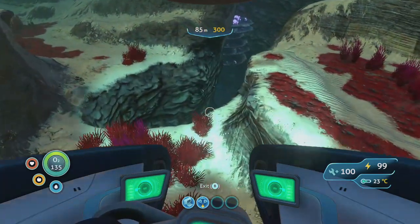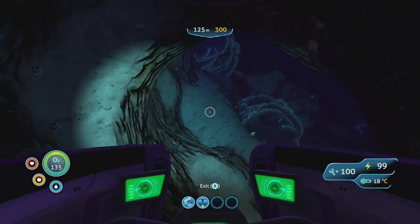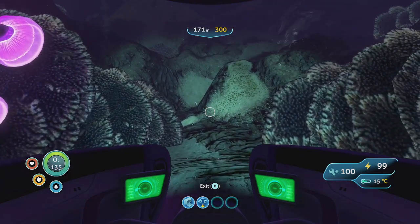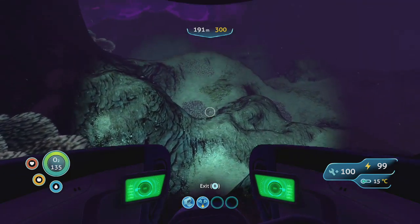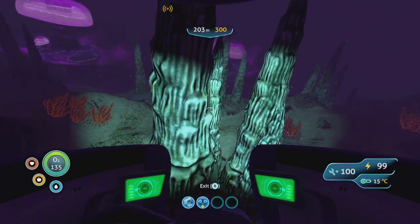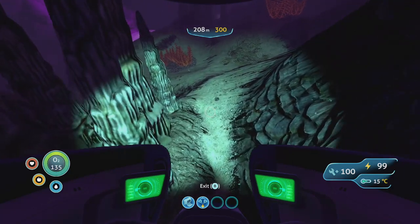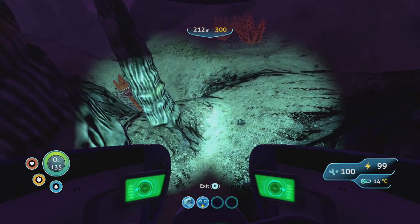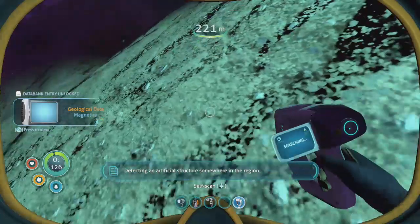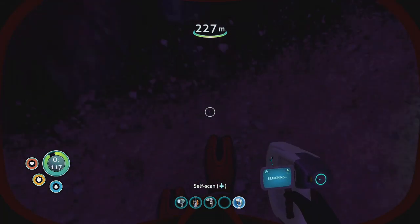Here we are — one of these caves down. The only problem is I don't think 300 meters is deep enough to fully explore this area. But you can get really close, and then you can find the magnetite out here or down here. There's also a habitat from one of the other people in here. That's magnetite — I thought it could have been lithium as well. Now we have everything we need.